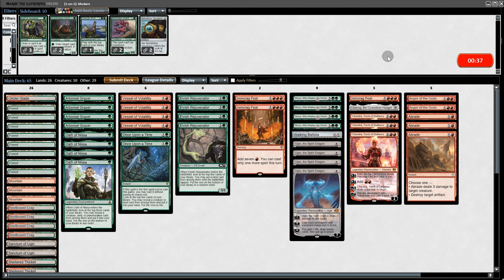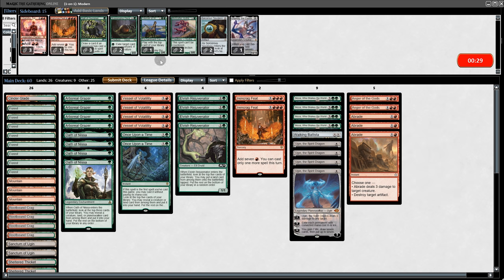Going into game two — we saw they were on Zombies, so it's probably hard to keep Chandra alive. We'll dump those and put in the Braid and Anger of the Gods. And with that, let's go to game two.